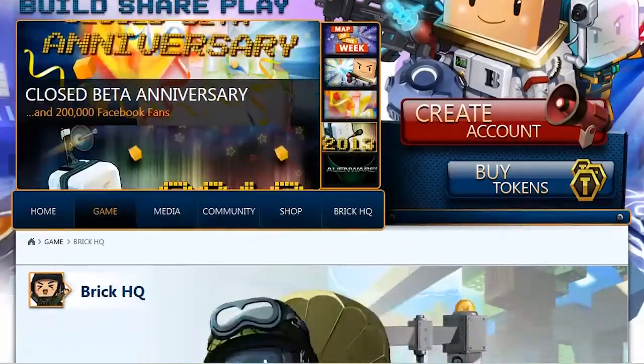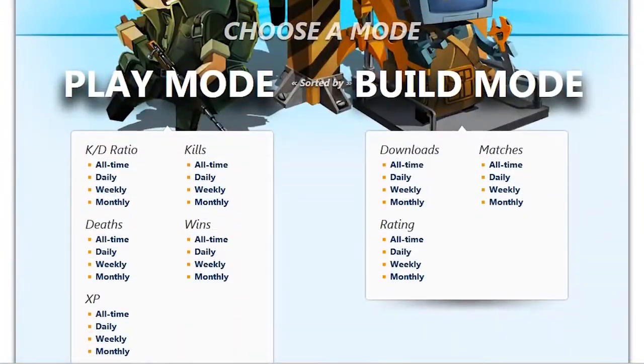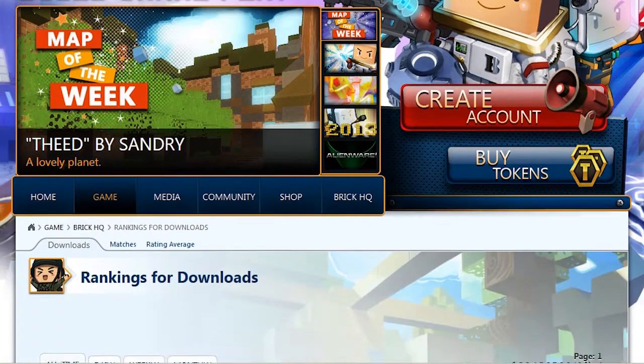To download new maps, you need to find new maps. You can use Brick HQ on the web to look up top-ranked maps in several categories.